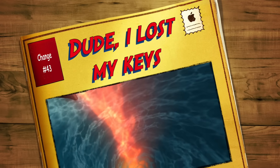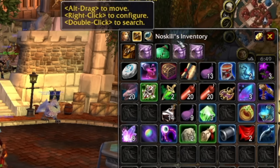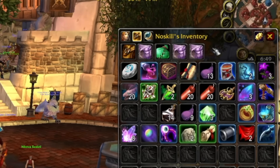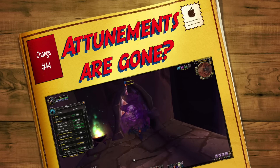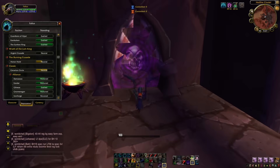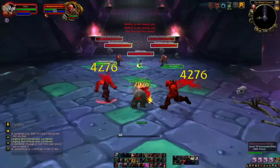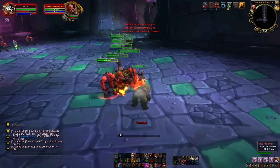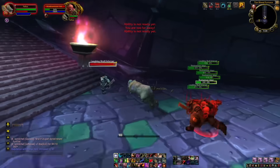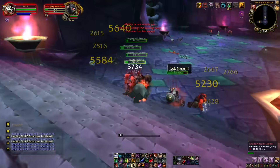Number forty-three is a nice quick one: keys are removed. You no longer have a keychain at all, and any keys you have when Cataclysm goes live will simply become trash that you can vendor. This leads nicely into change forty-four: as a by-product of keys being removed, you can now do heroic TBC dungeons with no reputation requirement. The same applies to Karazhan — the attunement quests still exist, but the key is no longer required to open the door. So if you need heroic TBC dungeons for achievements but can't be bothered to farm the rep, when the Cata pre-patch hits, you won't need to.